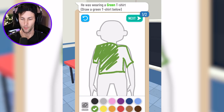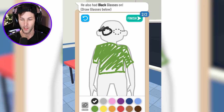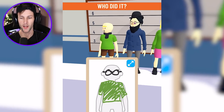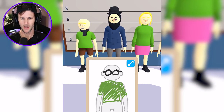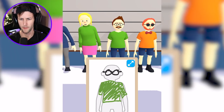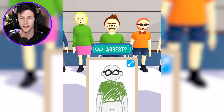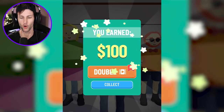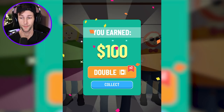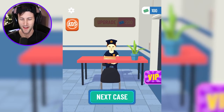He was wearing a green shirt — that's our first hint. He also has black glasses, so we're going to choose black and give him some big old spectacles. Now we have to find out who it was. This guy has a green t-shirt but no glasses. This guy looks like he got beat up. Wait — green t-shirt AND glasses, it's got to be this guy. We're going to arrest him. Go to jail! That's a bad green shirt, man. We just got a hundred bucks — not bad. Get in there, you're about to eat dog food.